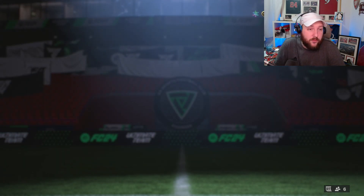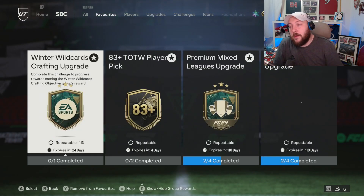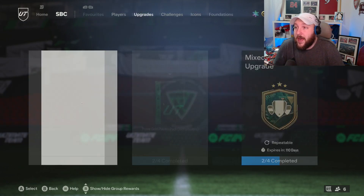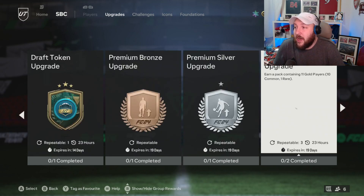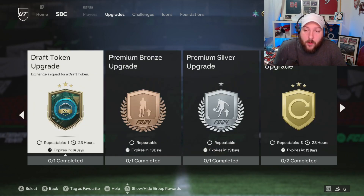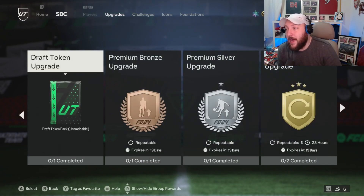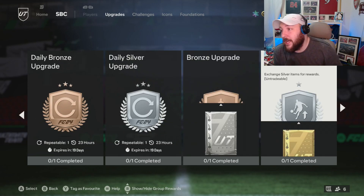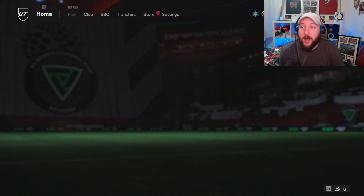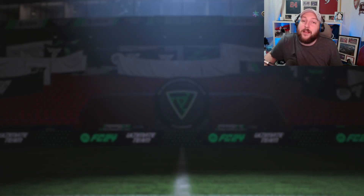There are several other things you can do as well: make sure you're doing the crafting upgrade, do the league SPCs to get extra packs, and do the daily bronze and silver upgrades to work toward the gold upgrade. There's also a new objective where if you do the draft token and enter the draft, you can get extra players, SBCs, and packs. Make sure you're also getting your 10 and 30-coin pack from the store. If you have any questions, comment down below — if you're new, subscribe and I'll catch you in the next one.